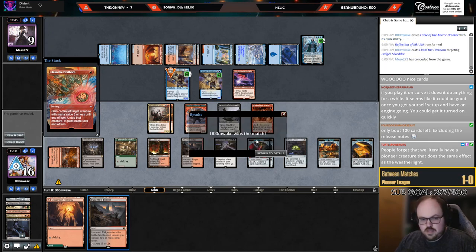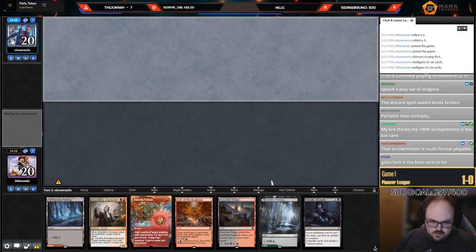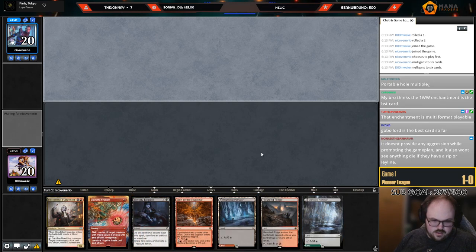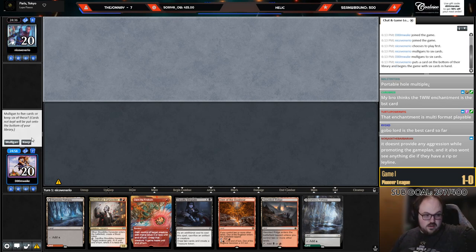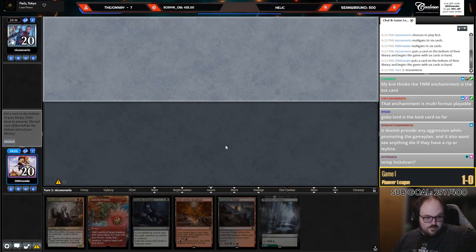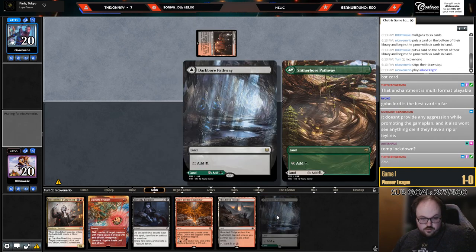We can play with this — put back the Blightstep Pathway. I want this to be a green source. What I'm probably going to do is go turn one, turn two, turn three green source. I can play this as a black source now.